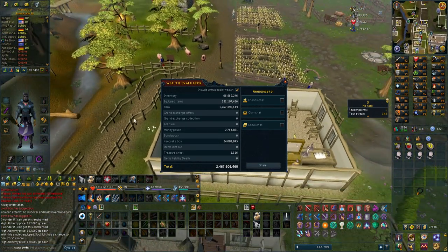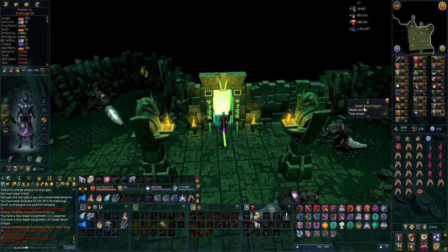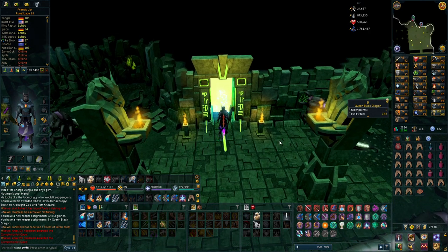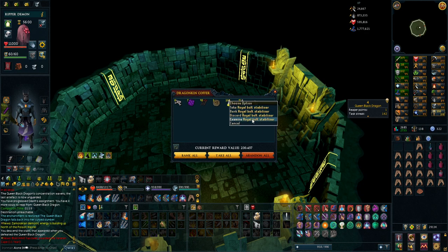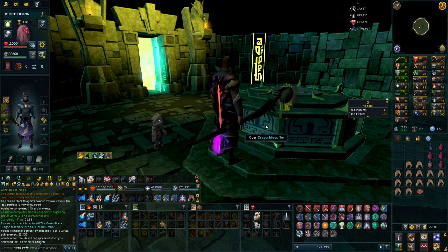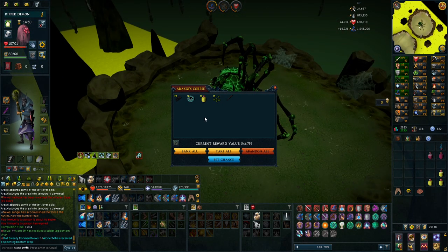I still need to do reaper assignments every day for hydrixes to recharge my essence of finality. I got a Queen Black Dragon task - it has a 1 in 200 chance of dropping a black dragon egg for the player-owned farm, so that's what we're looking for. In 8 kills it's not very likely but imagine getting the egg on the first loot. I get a royal bolt stabilizer worth 91K - decent money. Last chance for the egg... no luck, and a third spider leg bottom shows up.